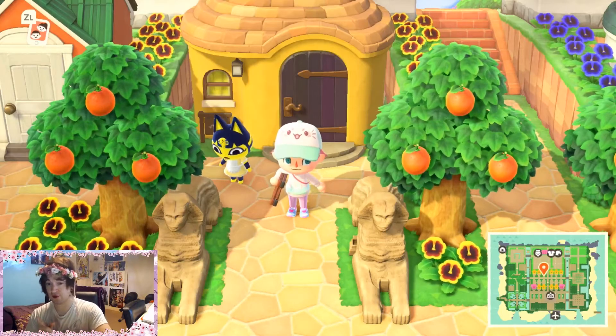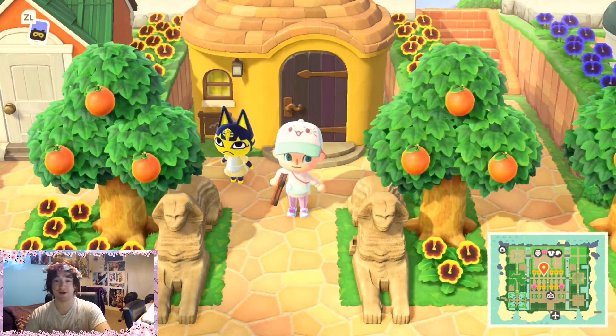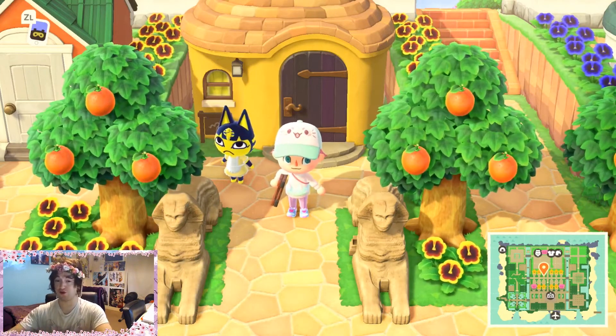Anka is a snooty villager but she also has the nature hobby, which means she's just as inclined to be sassy as she is to water your plants.